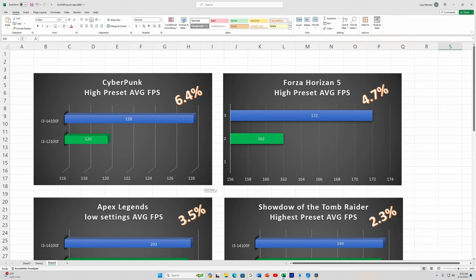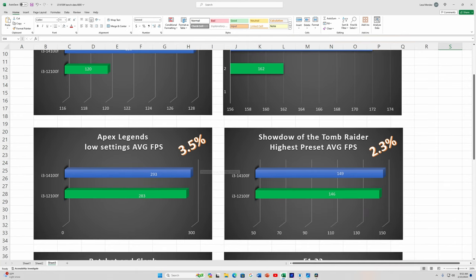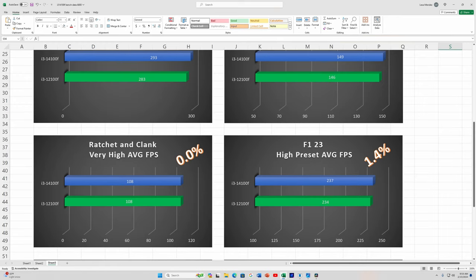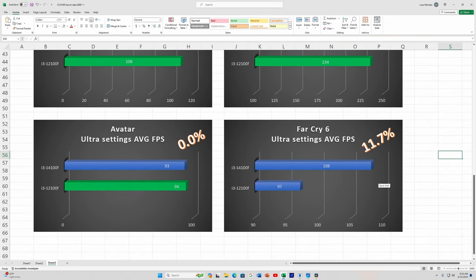Forza Horizon 5 on high preset saw a 4.7% uplift with a difference of 10 FPS. Apex Legends showed a 3.5% uplift. Shadow of the Tomb Raider, 2.3% uplift. Ratchet & Clank saw no change between the two chips. F1 23 on high preset showed 1.4% uplift — a difference of 3 FPS, marginal at best. Avatar showed 0% — actually, the 12100F had 1 FPS better than the 14100F, which is kind of odd. But Far Cry 6 saw an 11.7% uplift: 108 average on the 14100F versus 97 on the 12100F.